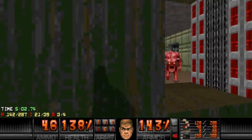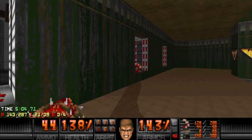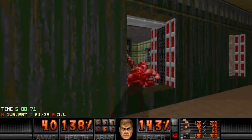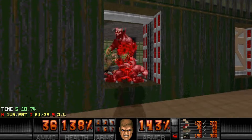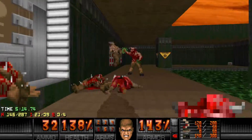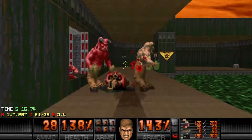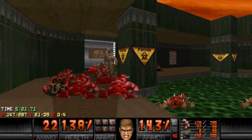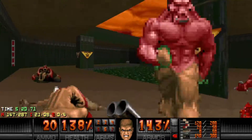After exiting this area, be careful in this one since there are barons and hell knights — you don't want them to hit you. There is a rocket launcher in there which I'll use later; I'm not gonna try and grab it past all these guys. There's plenty of super shotgun ammo in this level, and also plenty of chaingun ammo if I need it.